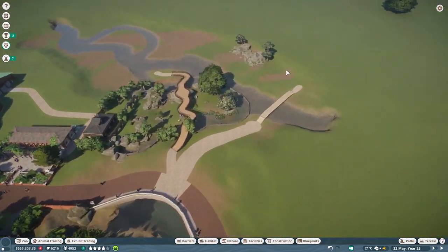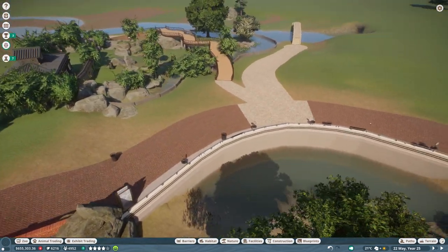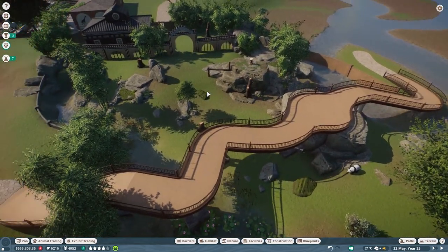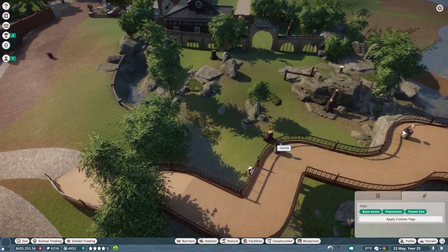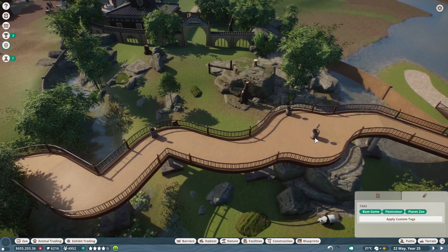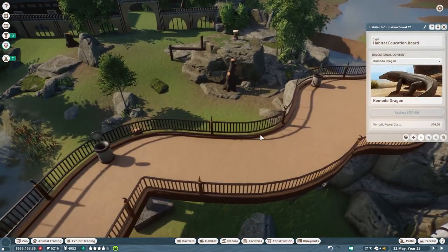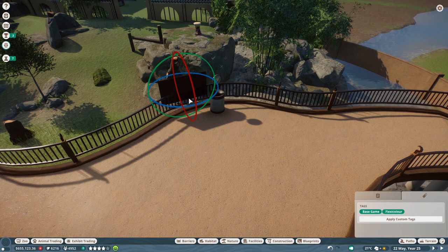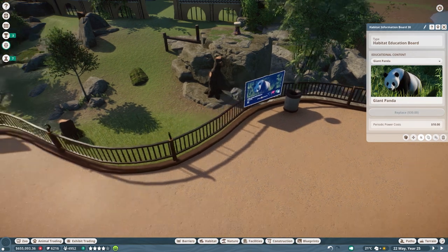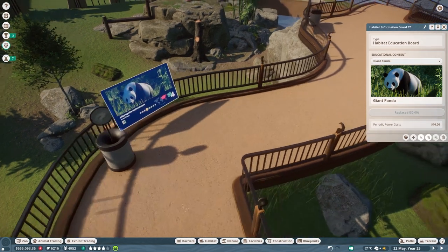Today we are focusing on the Asian area again. Last episode we did the wonderful habitat for the giant panda, but for whatever reason people just don't go there yet. So I'm willing to put over some donation boxes here already, figuring that people will get here and use them. I'm also putting down some education boards — let me just plop this down. There you go — and obviously that is the giant panda. I'm going to rotate this a little bit, and then we focus on the red panda today.